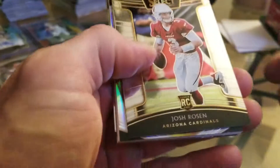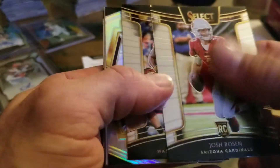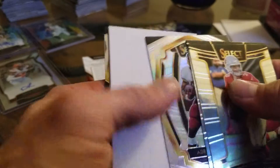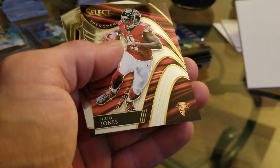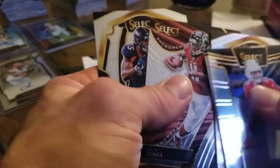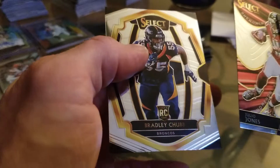I think we got a filler card here. We've got a Josh Rosen rookie card, Darius Geis rookie, Adrian Peterson — still playing hard. We've got your filler cards nobody wants. Julio Jones, and that is a Phenoms card.